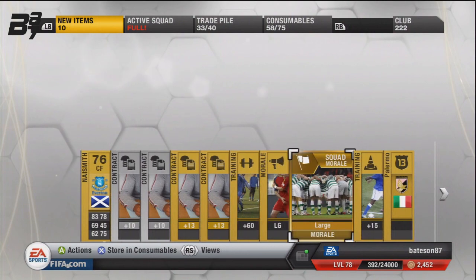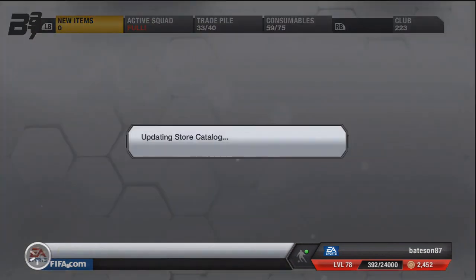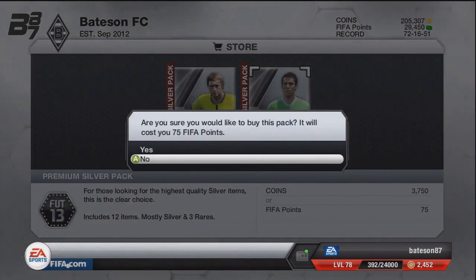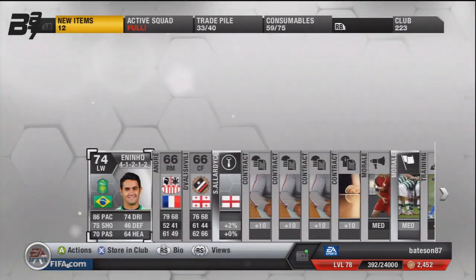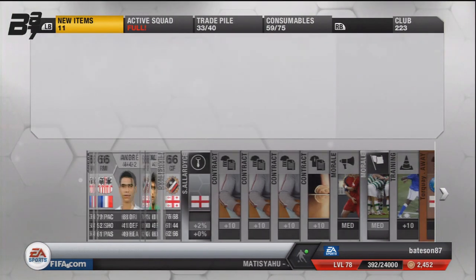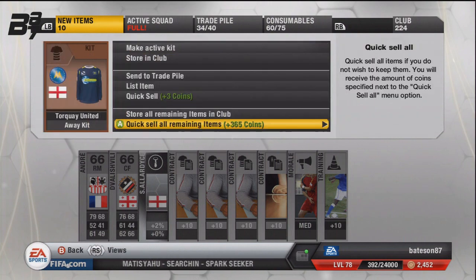Now let's hope this silver pack brings us some luck — like Michael Liete or someone along those lines. Last silver pack we pulled we got Becchio from Leeds, and in this one we get Eno — the guy I was trading with over the web app and failing miserably as well. We'll list him for 350, hopefully it should go for a few. Keep the morale card and get rid of the rest.